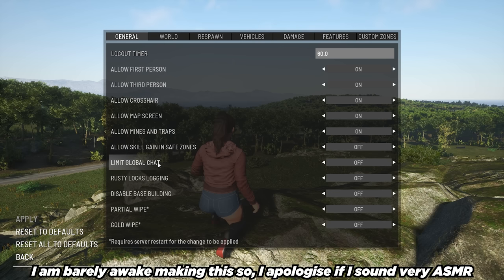Limiting global chat, rusty locks logging. This is a logging file — enable and disable logging of lockpicking in the world locks. So essentially, if you are a server admin, you can see who's been picking rusty locks in the likes of police stations and military compounds which have locked containers. We can also disable base building, and obviously with the asterisks next to their name, that requires a partial wipe and a gold wipe.